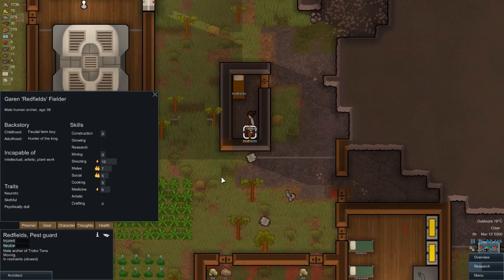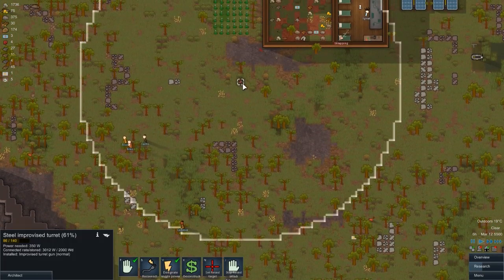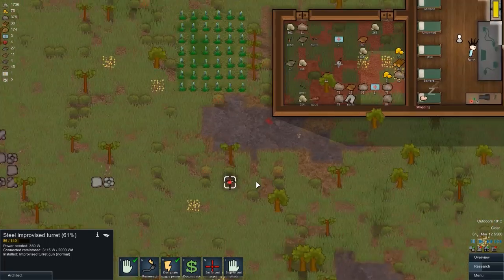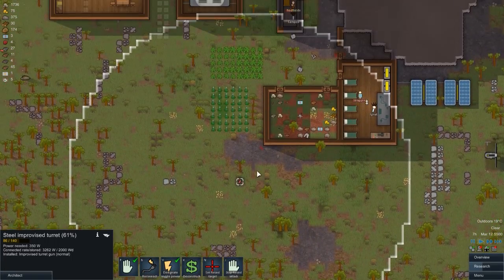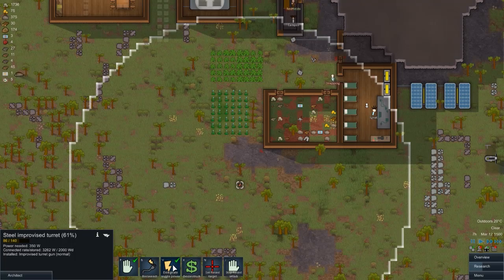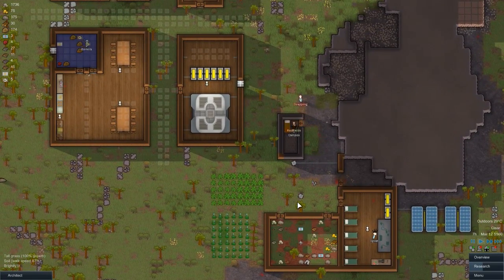He was actually firing a bow and arrow, outranging our improvised steel turret and hitting it fairly square on. Strapping was having a bit of issues stopping him as well, but we did manage to take him out.